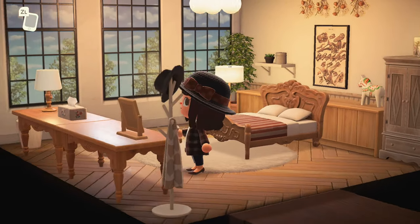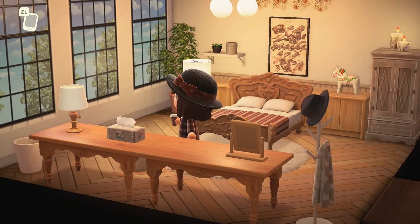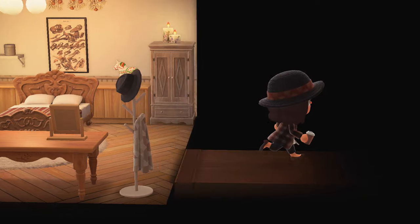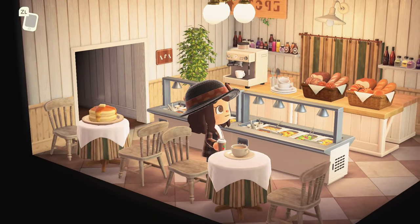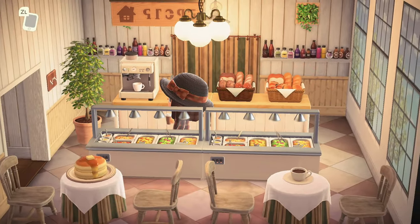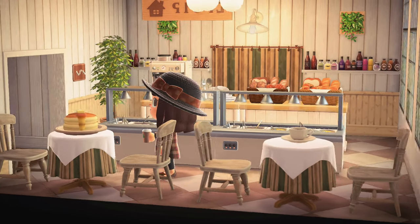This is like the nicest bed and breakfast in the rural countryside on your trip to Europe — if you're backpacking through, this is where you want to stop. I love the windows so much. You've got a little café right in the hotel bed-and-breakfast area where you can get up and get something to eat — look at those pancakes! I love this. Look at the custom tablecloths, the partition, and all the fresh baked bread.